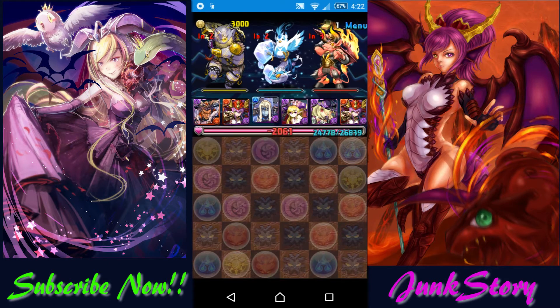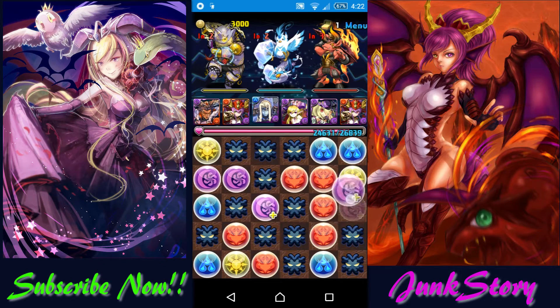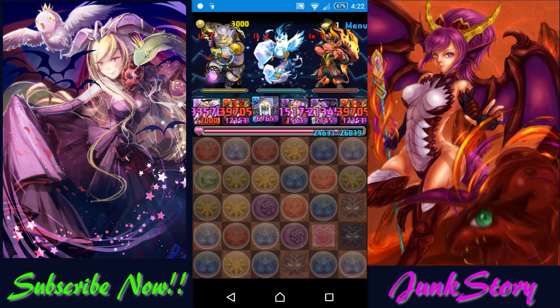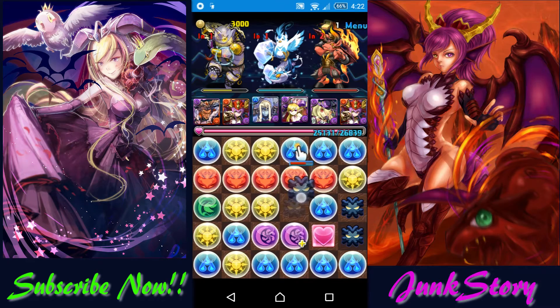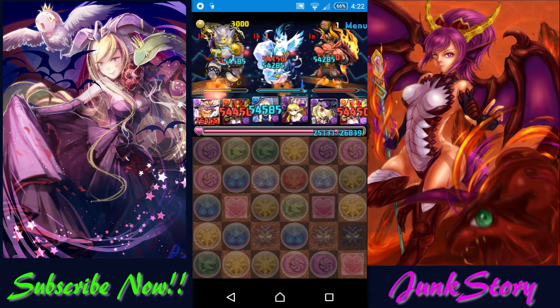For the second floor, you will get a bunch of jammers right away. You want to target the Psycho Flurs. Try to match a full row of fire or dark orbs to do a massive attack. Heal whenever you can and make sure they don't attack you at the same time. You can stall on the Minotaur if you need to.